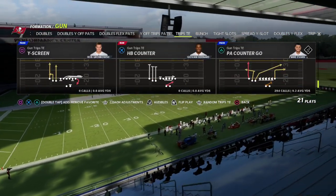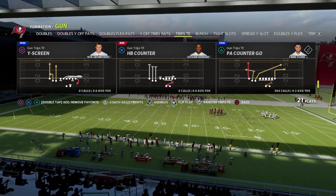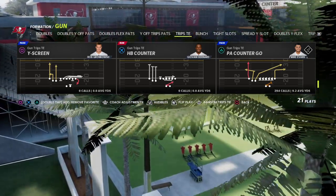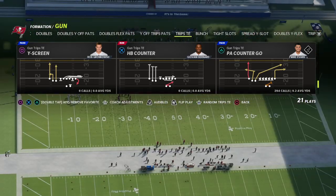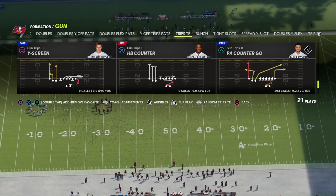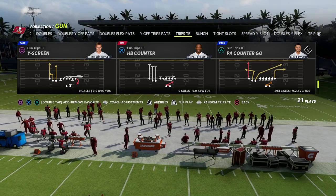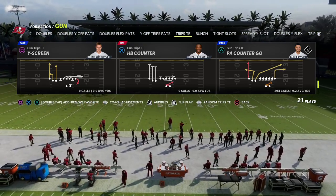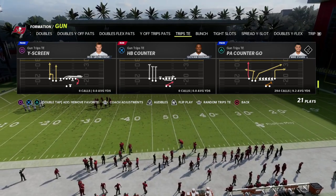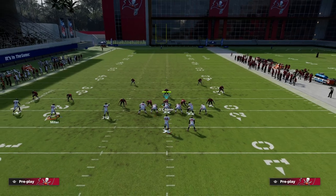I personally like PA Counter Go, but you can do this out of anything. You do need a slot apprentice or a hot route master for this — most people at this point have one of those two. We show in the ebook how you can do some of these things without hot route master and still achieve the same result. Slot apprentice, tight end apprentice, and outside apprentice all really help the formation, so without further ado let's jump into this setup.